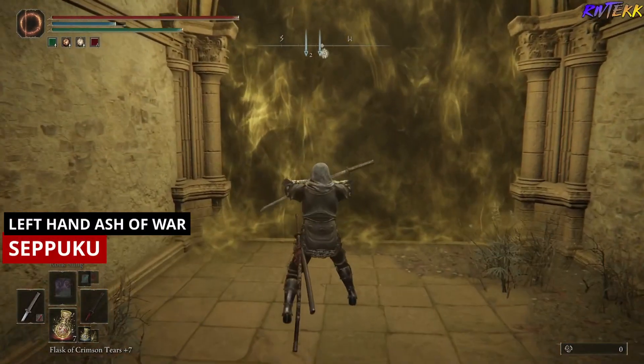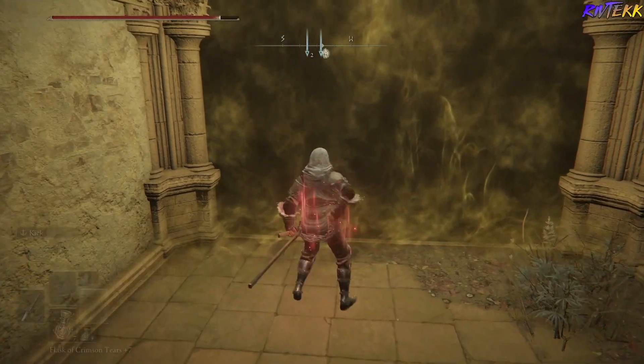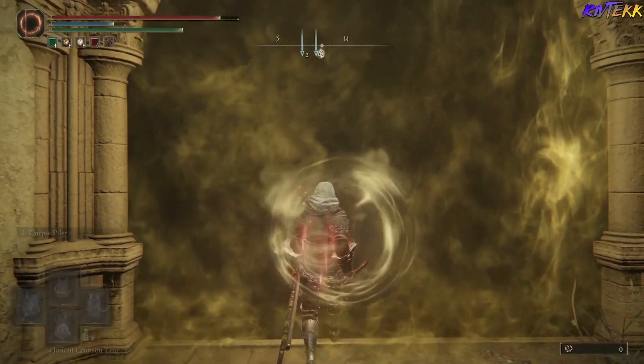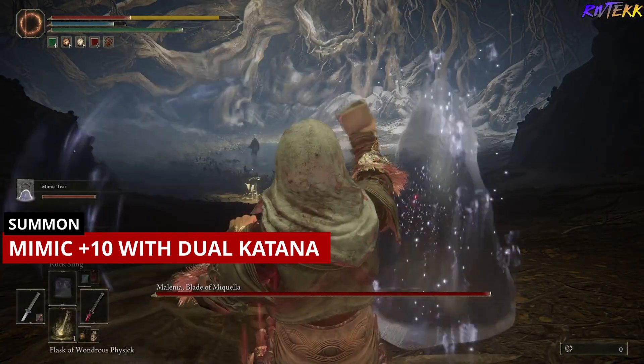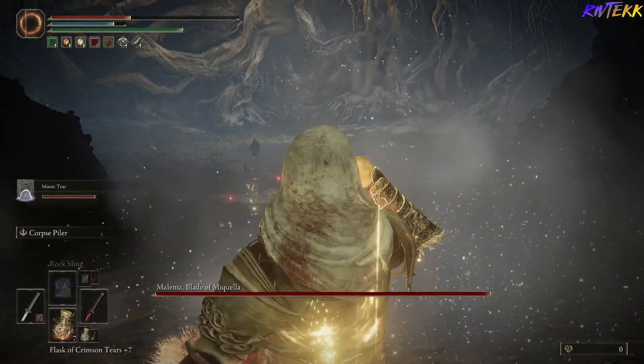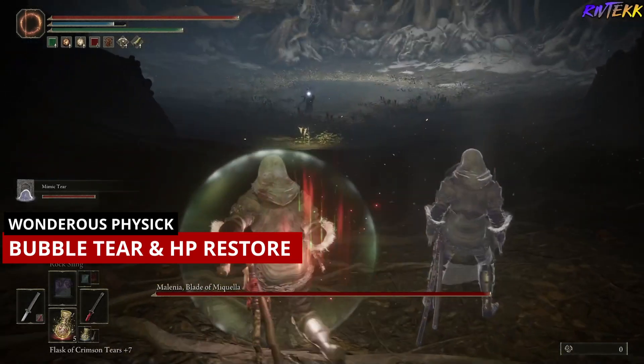Prior to entering the fight, you're going to want to use Seppuku as your left hand Ash of War, and then enter. Once you enter through the gate, summon your Mimic so he has time to spawn. Next, pop your Apolline Bubble Tear and HP Restore Crimson Tear.